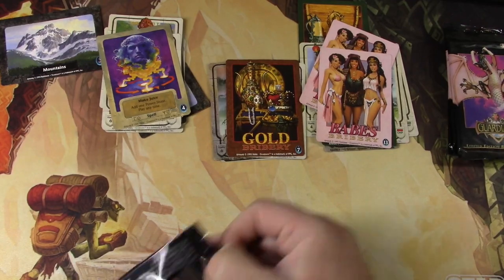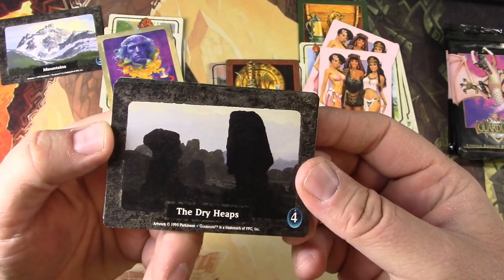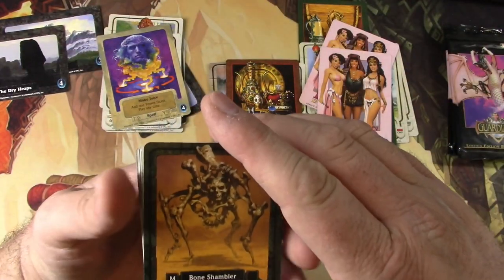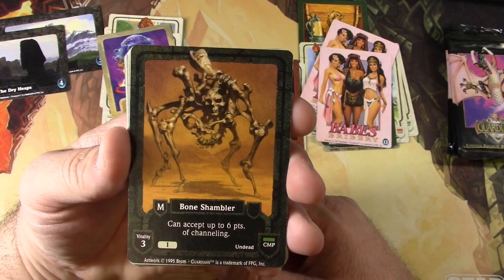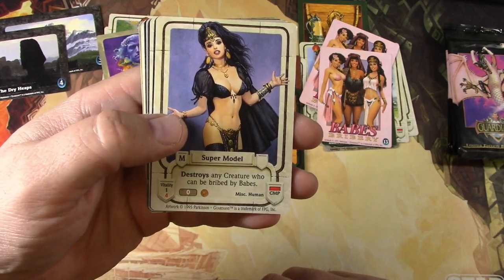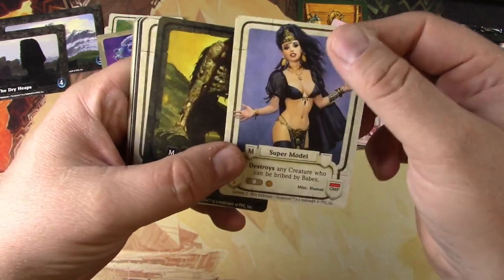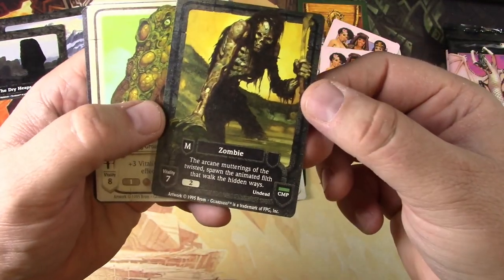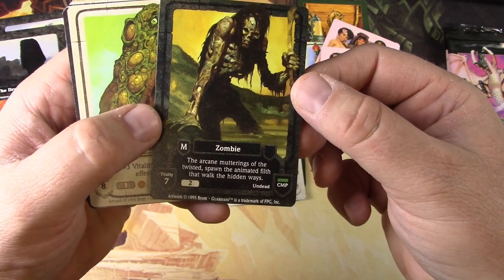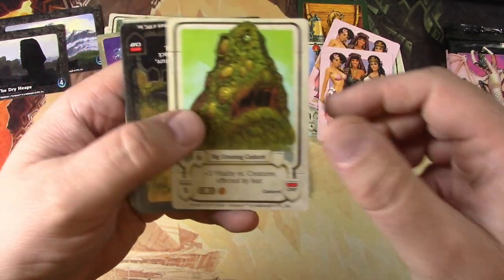Pretty interesting stuff. And of course this game never took off. The Dry Heaps — another kind of land zone, sort of like a swamp. Bone Shambler — can accept up to six points of channeling. There's a Supermodel — destroys any creature who can be bribed by babes. So babes is a faction in this game, that's kind of funny. There's a Zombie — the classic. 'The arcane muttering to the twisted spawn, the animated filth that walked the hidden ways' — that's just flavor text, not an actual mechanic.